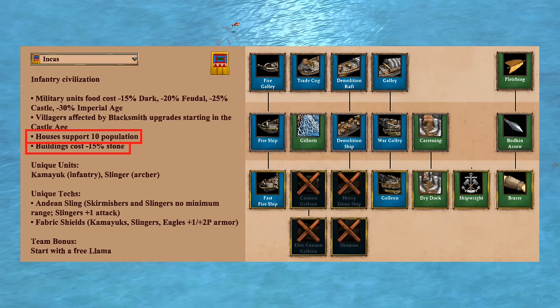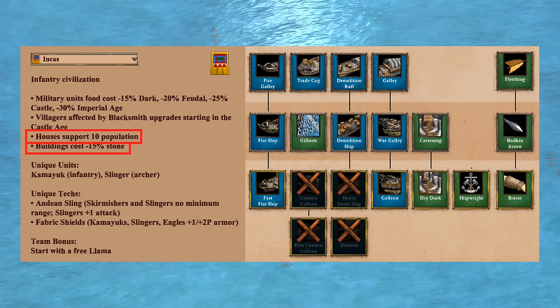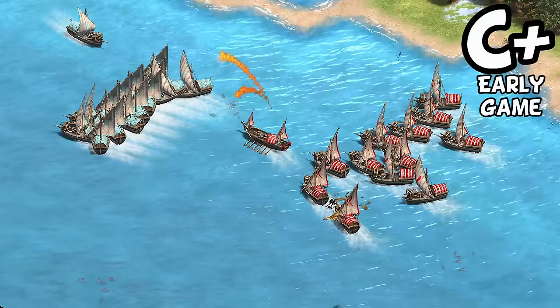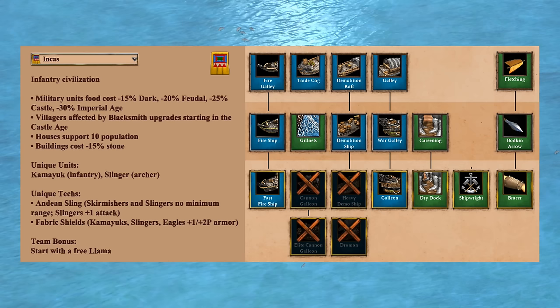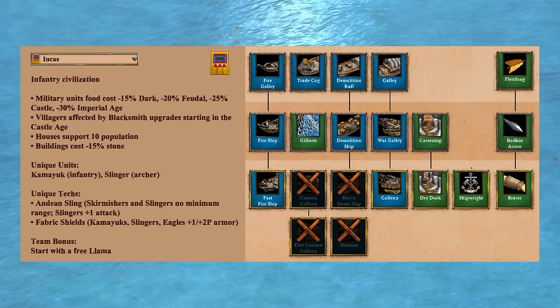Moving on to the navy, traditionally Incas have been pretty average on water according to the stats. You do have the house bonus saving a bit of wood early, and cheaper stone costs can also help defend the shore, but you don't have a dedicated water bonus. They wouldn't be my first choice, and I'd say they're a pretty generic feeling C+ on water early. As for the late game, you have decent fast fire ships and galleons, and it'll be interesting to see if Incas eventually get the Dromon or something comparable. Right now they're one of the only civilizations that will struggle to bombard the enemy shoreline. I'd say they're just a B on water late, or a B- navy overall.